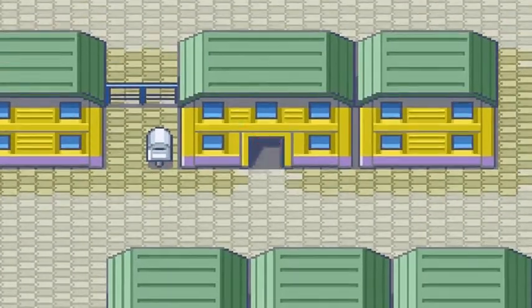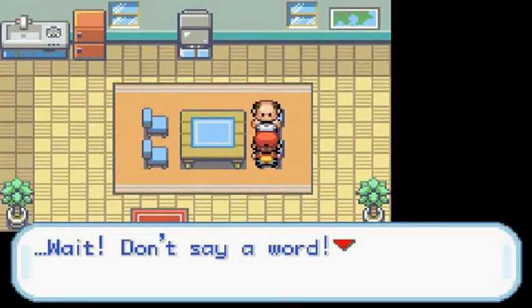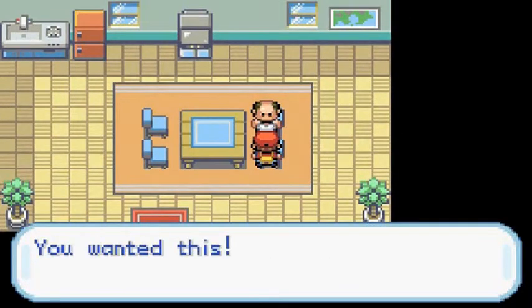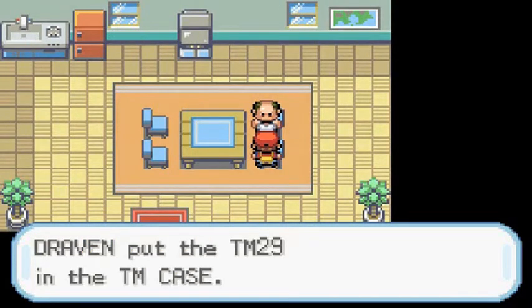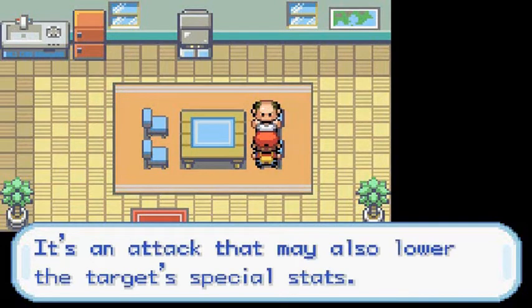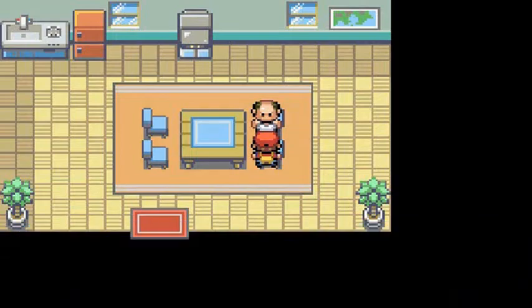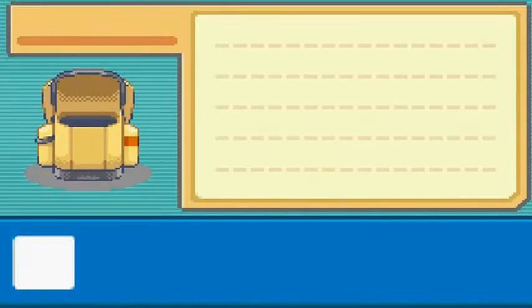There's a little something we can do here. Talk to this guy — he says 'Don't say a word. You wanted this.' We got TM29, which is Psychic, and yes I actually did want it this time. He says 'You already know, don't you?' TM29 is Psychic — it's a move that may also lower the target's special stats, which is very good.